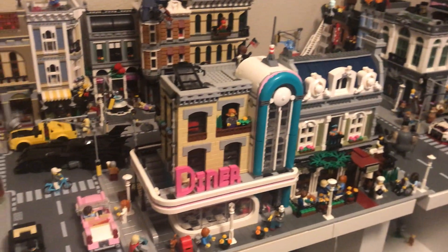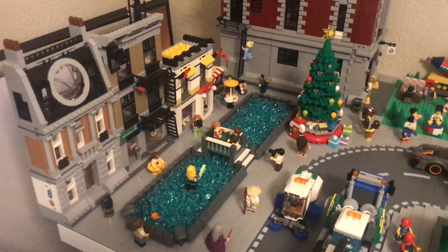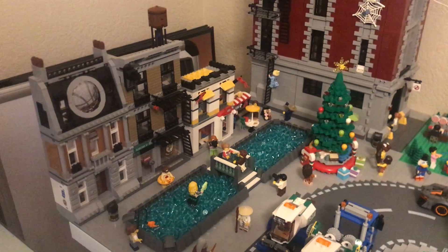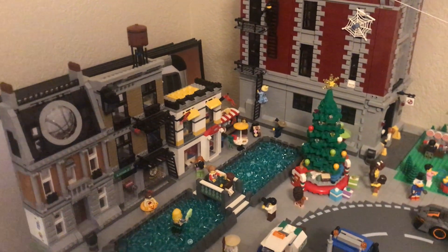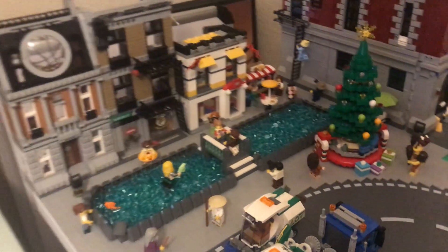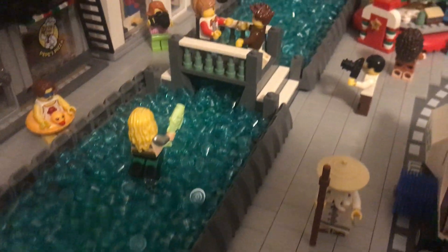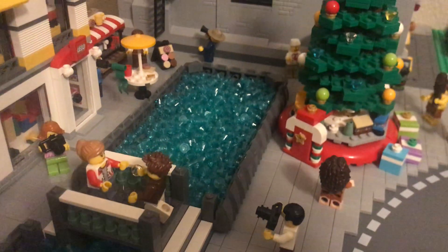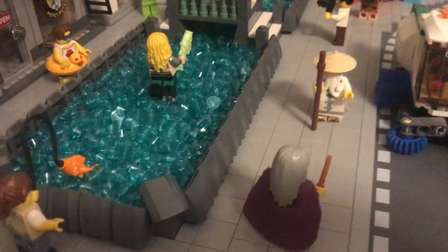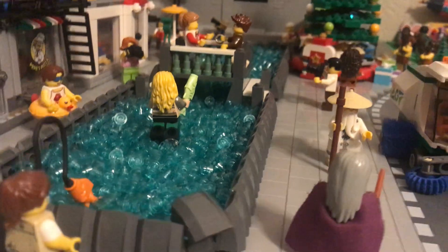Over here is something you guys haven't seen before — I moved Dr. Strange's Sanctum Sanctorum, the LEGO Store, and a little coffee booth all onto one side. I created a little water area, and there's Aquaman watching the proposal. I thought it was a nice little touch. A lot of these pieces I got from my local Pick-a-Brick wall, and I think it came out pretty nice.